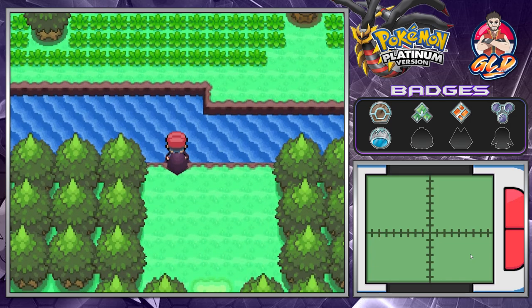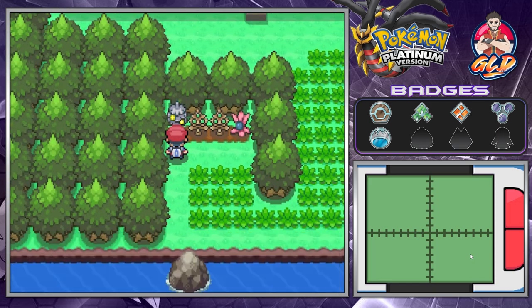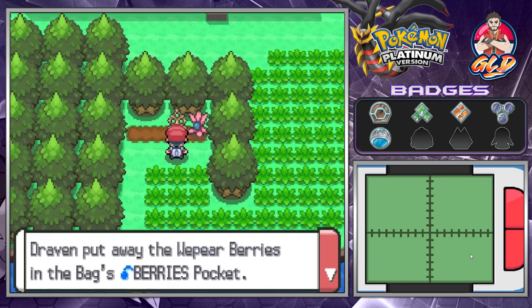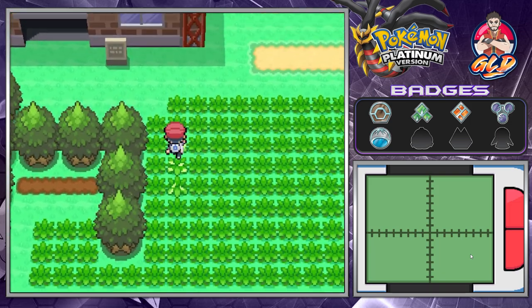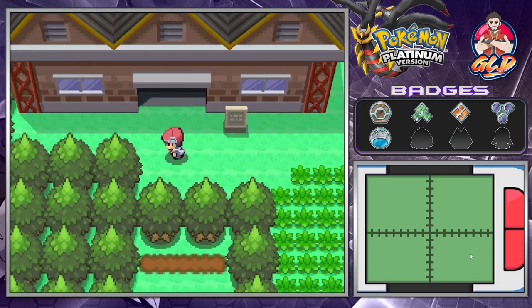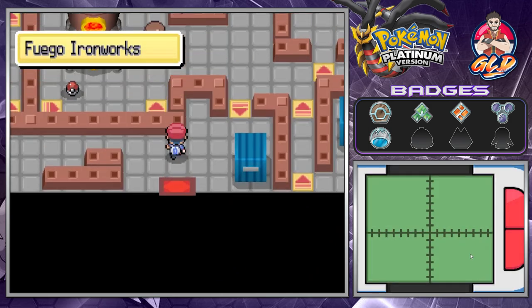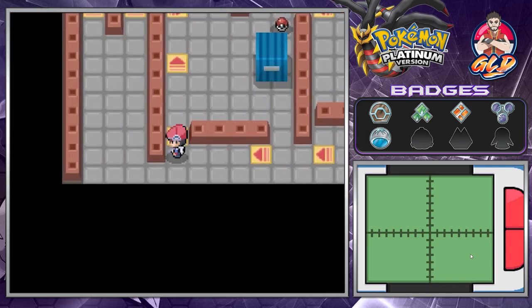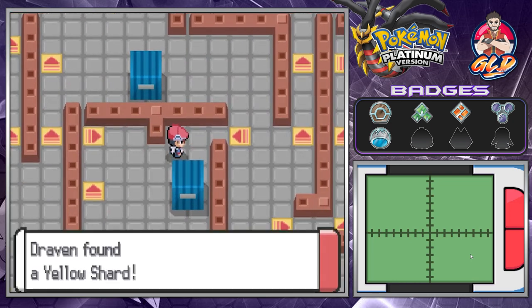This place is where you can actually capture a Magmar, and I would evolve it into Magmortar, but I'm going to stick with the Pokemon I have. Here we are in the Fuego Ironworks, the home of the molten boundaries. It's kind of like an abandoned building, and it does have a puzzle with moving floor tiles. We found ourselves an iron and a yellow shard.